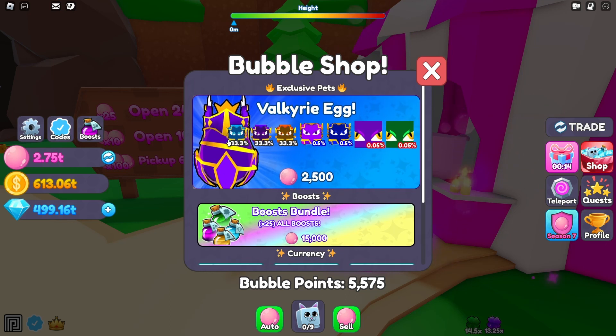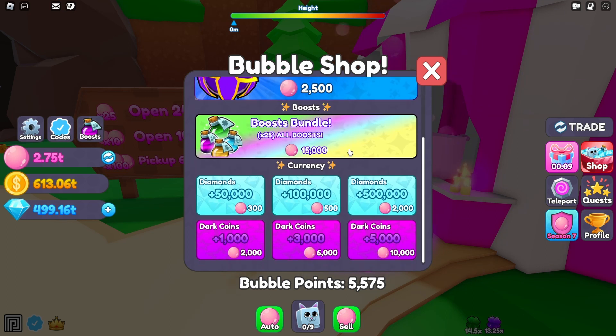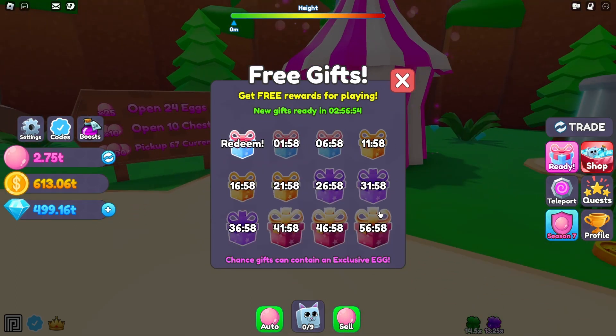The two things I wouldn't buy from this shop are the Valkyrie Egg and the Boost Bundle. You can get basically the same amount of boosts for the same cost as 10,000 Dark Coins, saving about 5,000 points. The Valkyrie Egg is also pretty easy to get — you just play the game every hour and you get three chances at an exclusive egg for free, so I don't see why you'd spend that many bubble points on it.